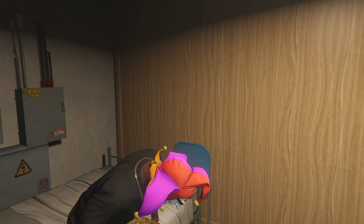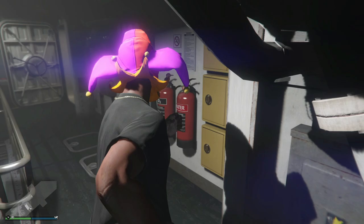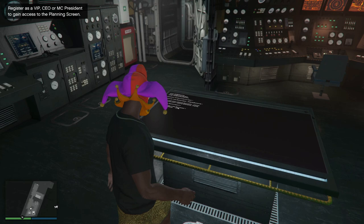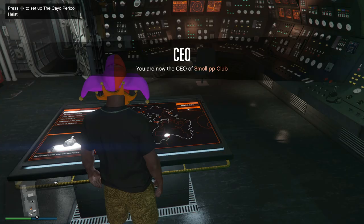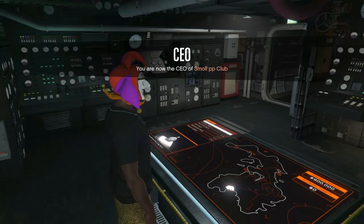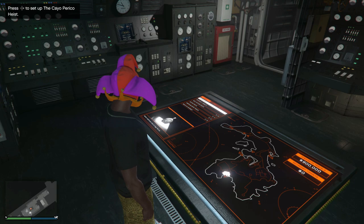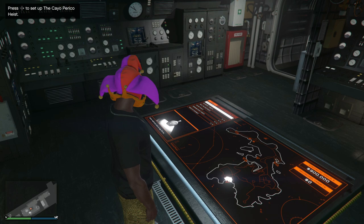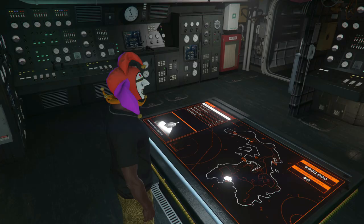Now once you've loaded back onto your submarine for the second time, this is where it gets a little bit tricky. Make your way up to the planning board. As you can tell, we now have the tequila bottle and we don't want that — the goal is the pink diamond. Register as a CEO once again, and once registered, reset up the heist. Listen closely because this is where it gets tricky: we're going to disconnect our internet. As soon as you set up the Cayo Perico heist and click yes, it's going to change our primary target. If it's not the target we want, disconnect your internet, load into story mode, load back into a private session back onto your submarine, come back up and do it again.